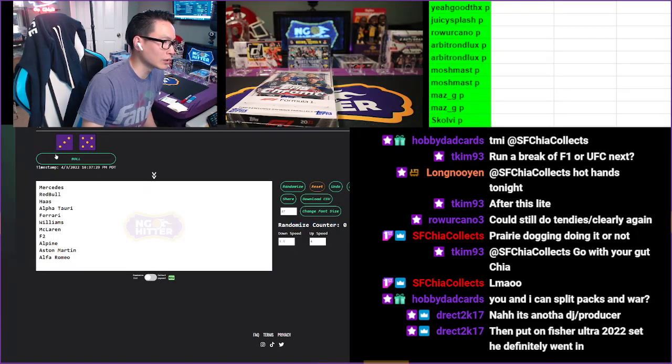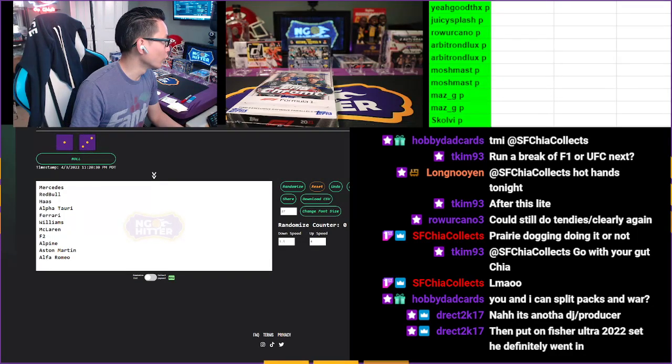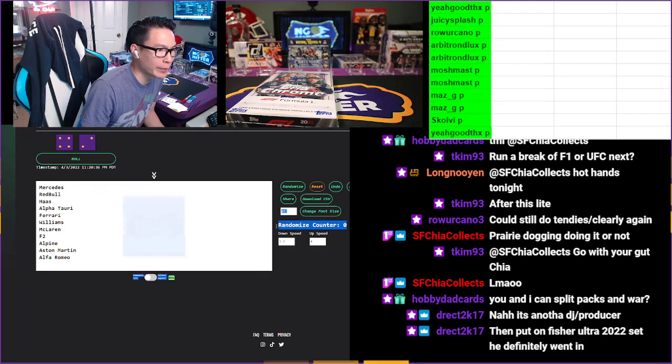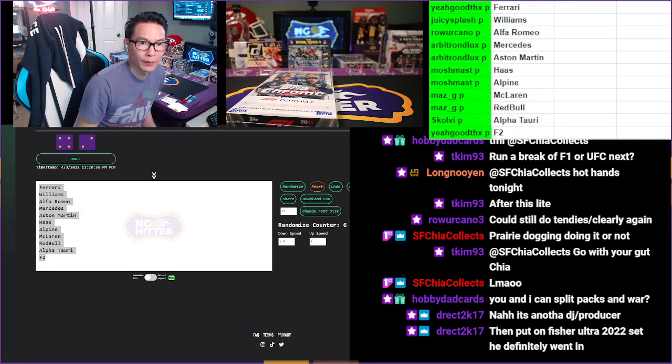Five or more in the dice roll, good luck, here we go. Let me expand this so you can see. Six times — as soon as it hits six right here in the randomized counter that will be your teams. Good luck — one, two, three, four, five, six. Got Ferrari, down to F2. Ferrari down to F2, so yeah good — thanks for Ferrari. Juicy splash!